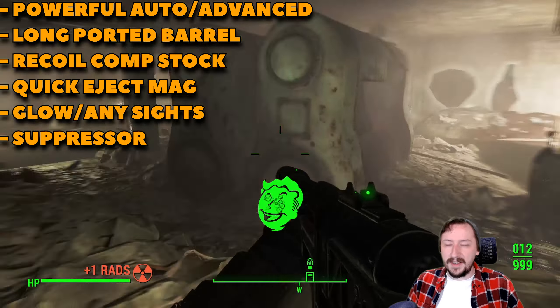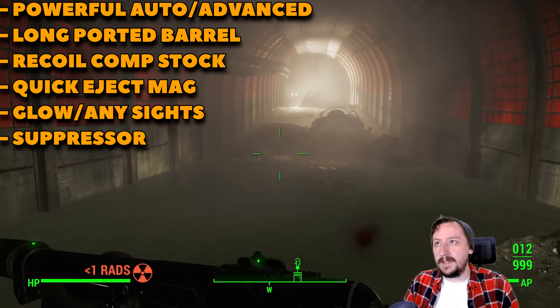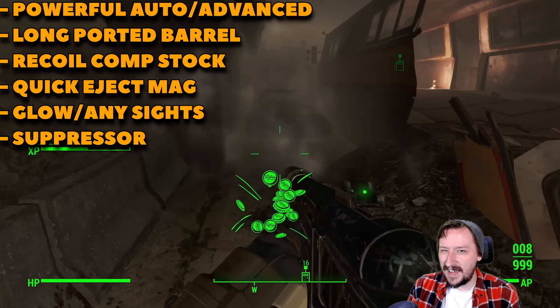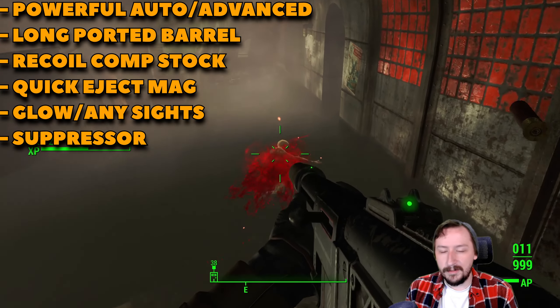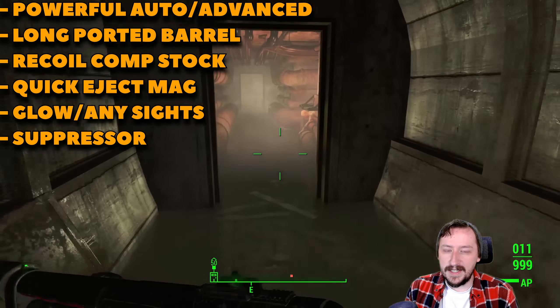For a magazine, always switch it over to a quick eject magazine. You have the standard magazine that holds 8, the extended magazine which holds 12, and the drum magazine which holds 32. The drum magazine is kind of overkill on the semi-automatic version — I don't really find a situation where I need 32 rounds before reloading in semi-auto. Full auto you could make the argument it's worth it. Usually I'll just go with the medium magazine, but at least switch to a quick eject for faster reloads.